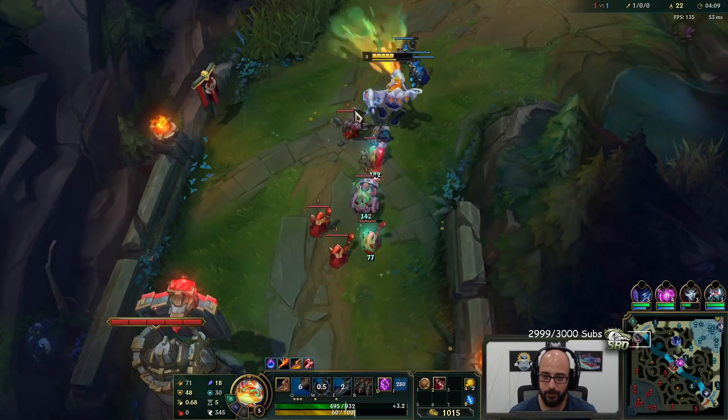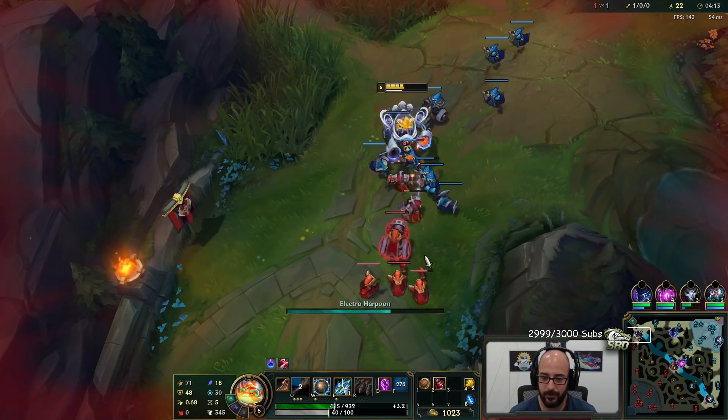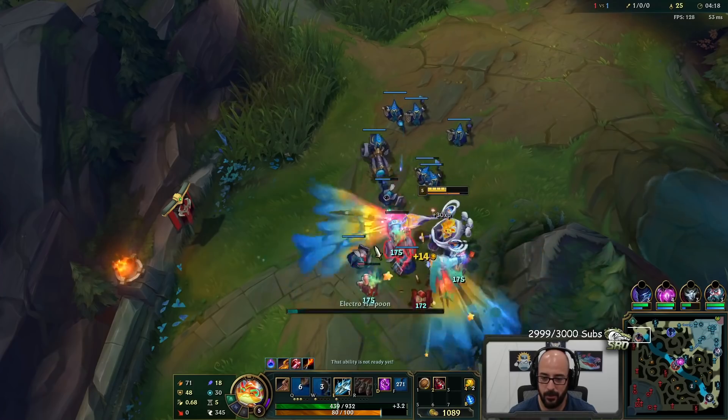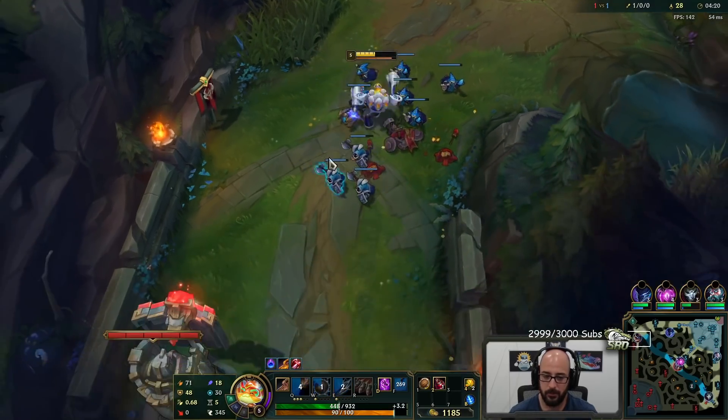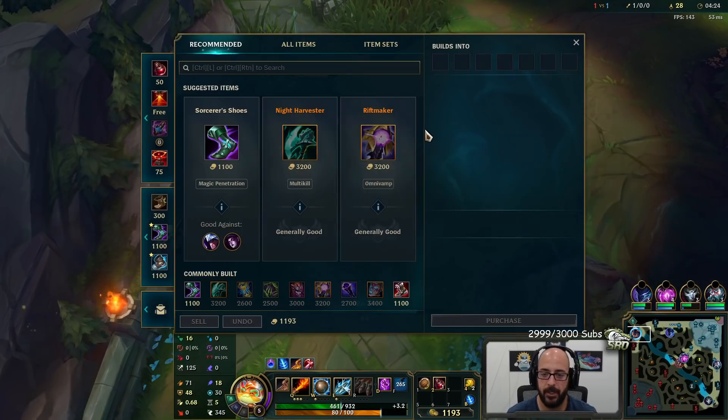So I like Rumble. His damage is wild. It's even better against tankier targets because it's 6% of the target's max HP. That's pretty damn good.